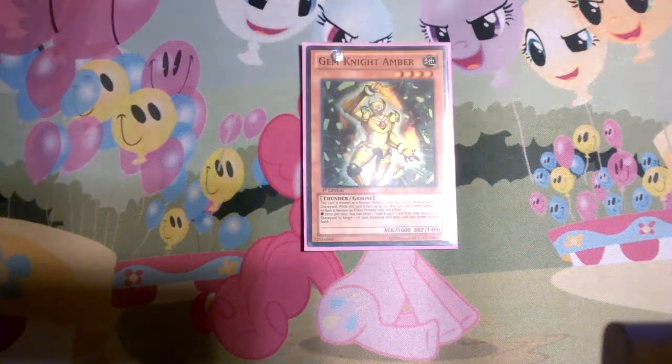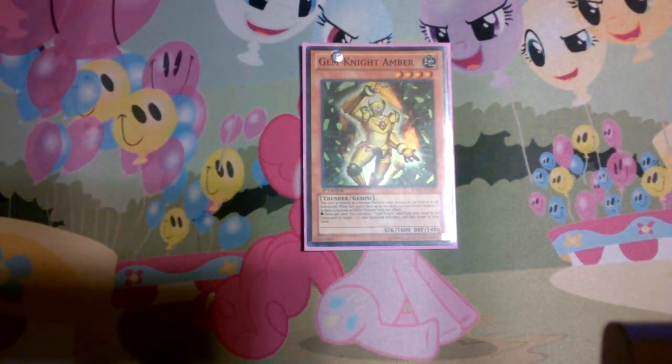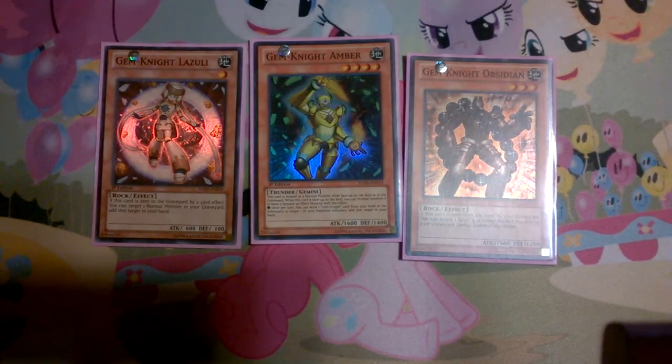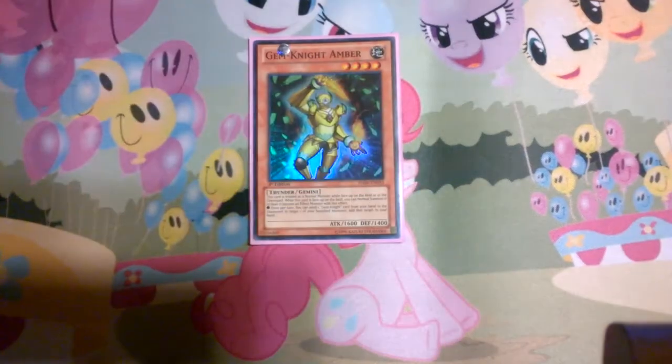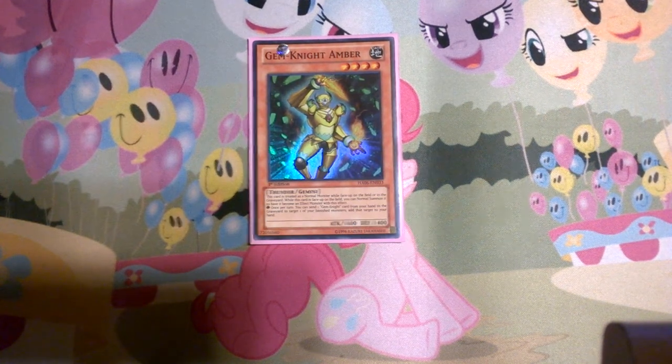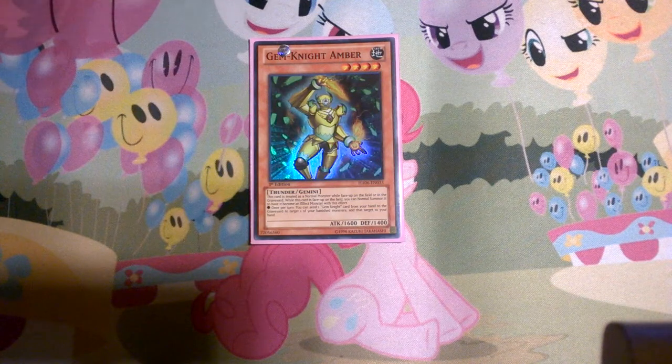One Gemini Amber. I was running this at three whenever I was testing around with a Gemini Spark build, because in theory I thought it would work well — with Obsidian and Lazuli, you could always get this guy back for your Gemini Spark targets to be live. But it just wasn't as consistent as I thought it would be, so I put it down to one. I still wanted to run it to have more Gemini targets in the deck so I could always have targets for fusing.